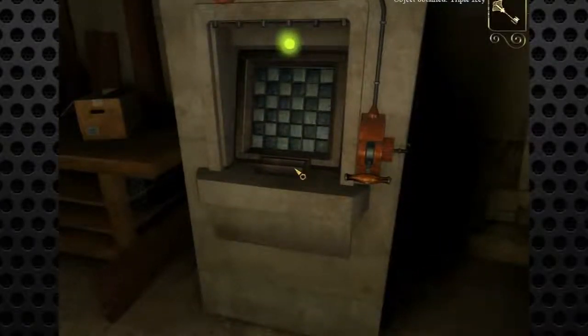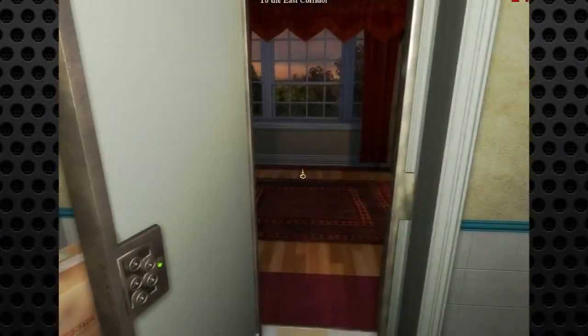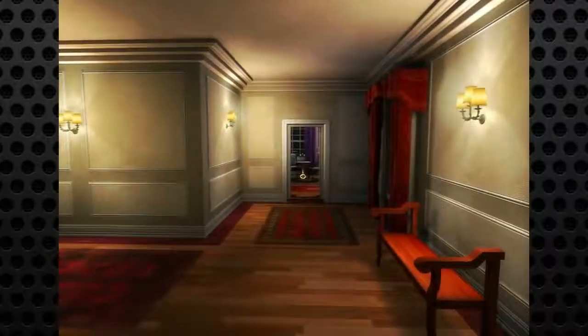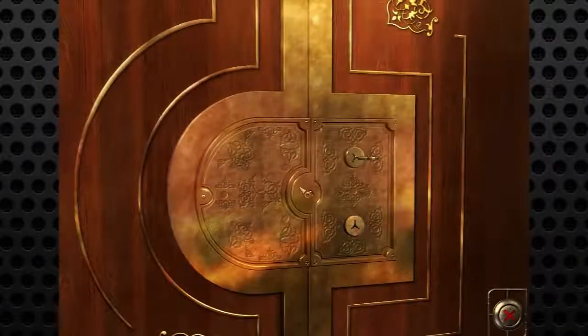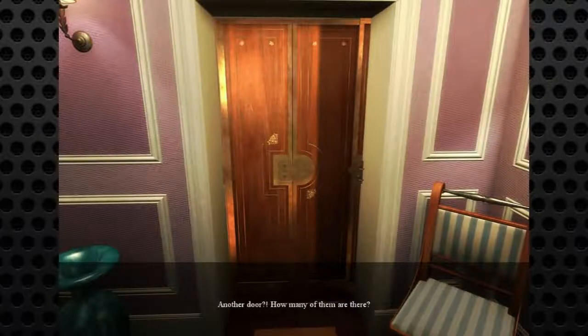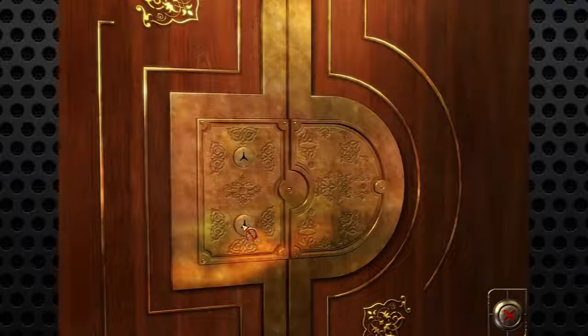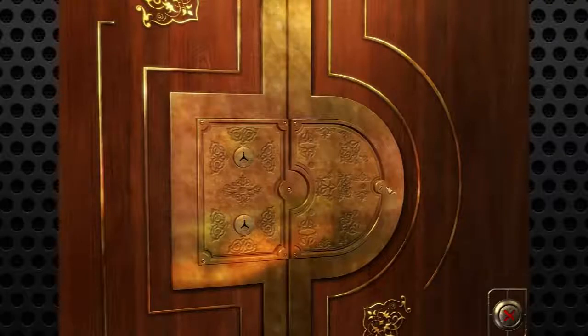We obtained a triple key — oh, it's a triple key! I remember where we had to go. It was downstairs somewhere. Let's scooch along to the purple room. There was a second triple key. Triple key, in you go. We have opened up the door. Another door — how many of them are there? More triple keys. It looks like we need more triple keys, which I guess are coming from the other safes.